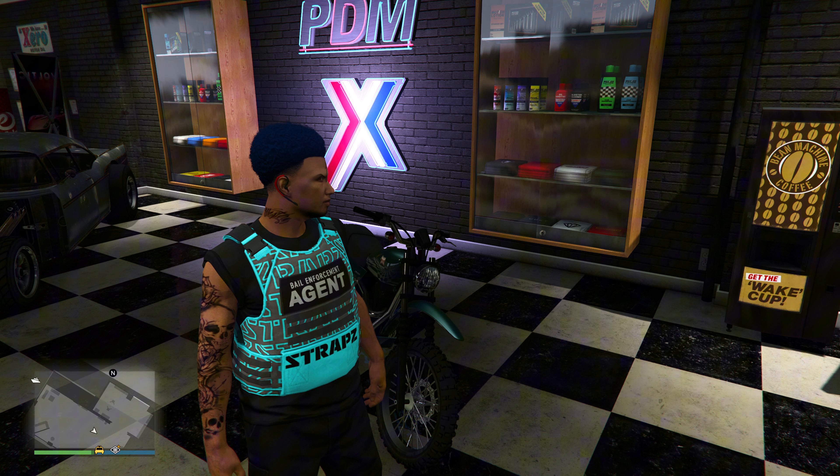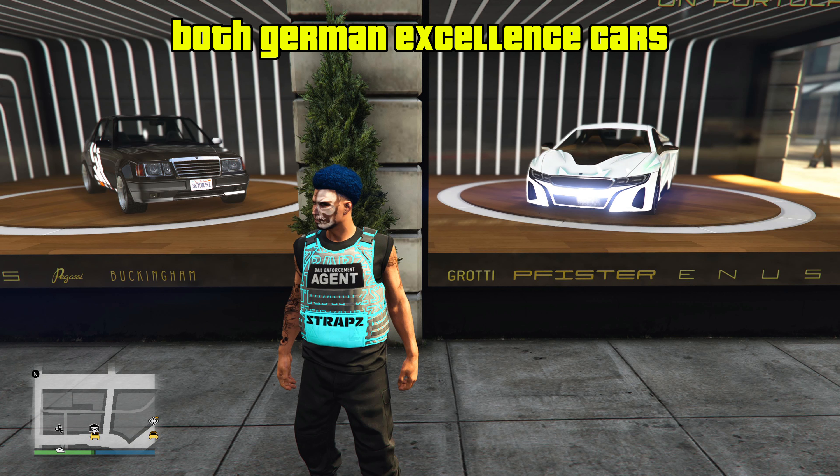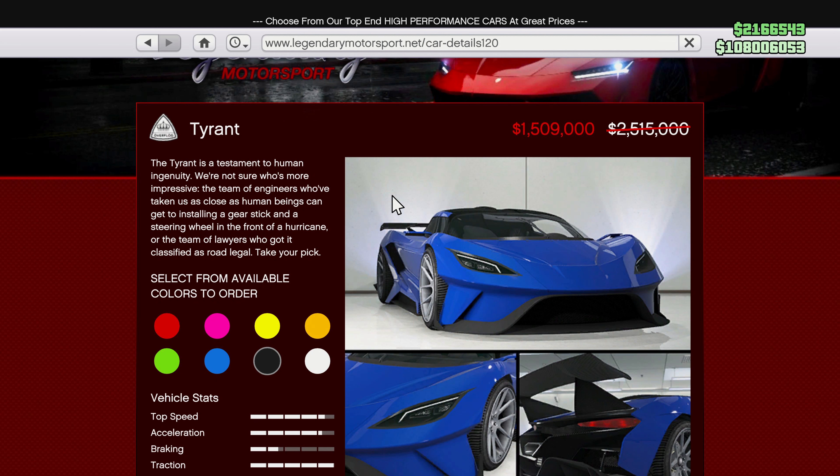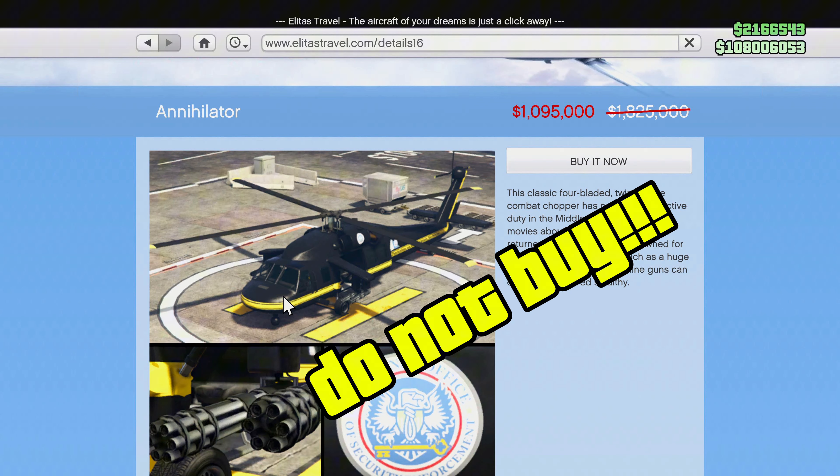At Luxury Autos we have the Beneficto Vorslag Hammer and the Oebermacht Neop, both new cars from the new DLC. Then for discounts, we have 40% off the Overflat Tyrant and the Western Annihilator.